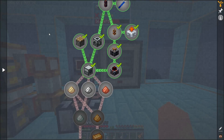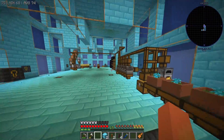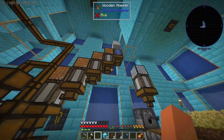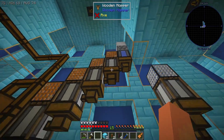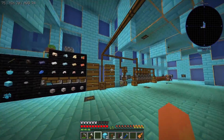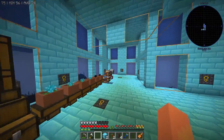Eventually we can set up our pulverizer to replace our straining machines over at the cobblestone generator, so we can pulverize cobblestone into gravel, gravel into sand, sand into dust — all that business. But for now let's just keep progressing through what we can.